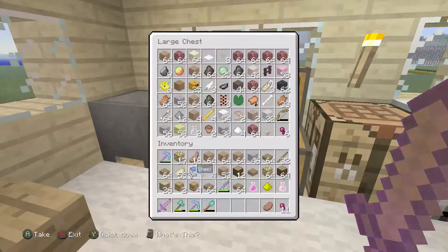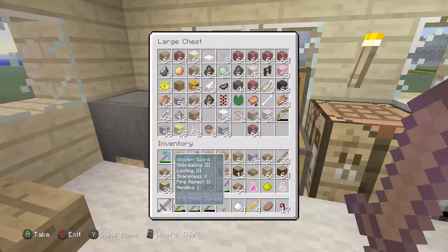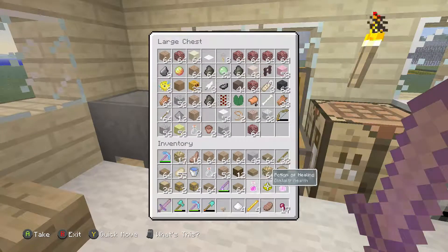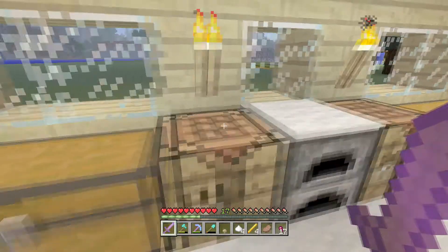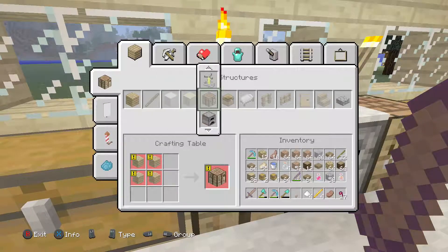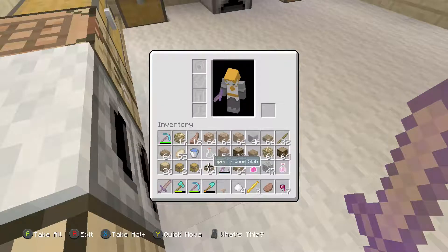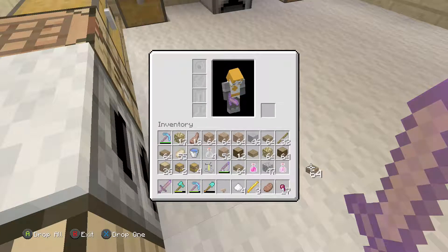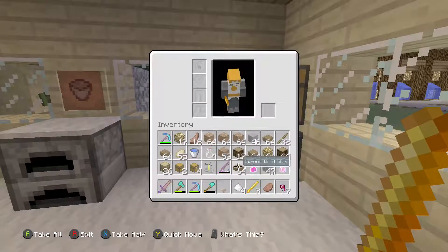We went to the Nether ages ago, we have these items. We also need cobblestone. I'll just chuck that in there and we need cobblestone so we can make this. There we go, perfect.